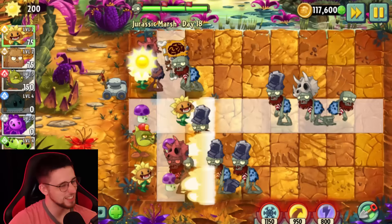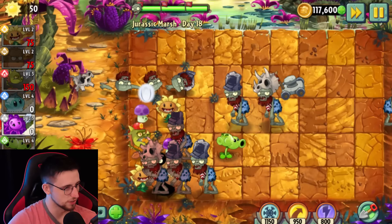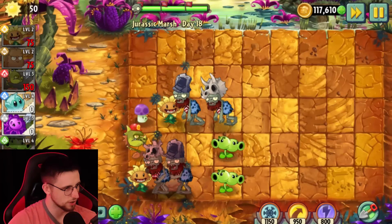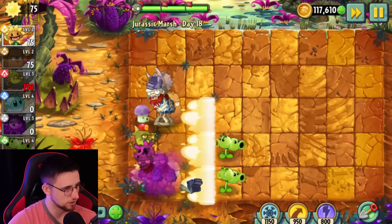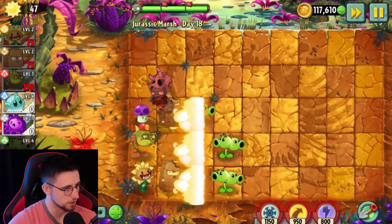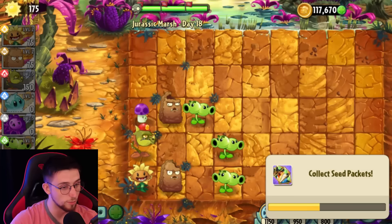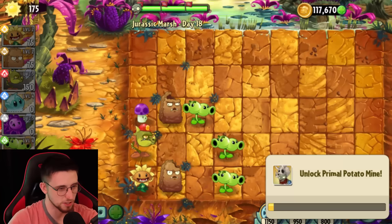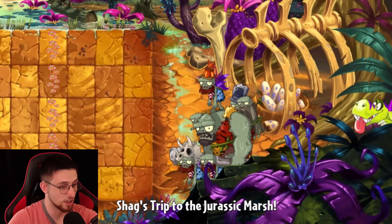I have to say, I pictured this going a bit better — it's not exactly gone swimmingly, has it? If I can sandwich him between the Snapdragon and Split P, he should die relatively quickly. I have a rather serious problem with this bottom lane — I'm having to live off one Primal Sunflower here. We barely survived that one — look at how close it was. I lost all my lawnmowers. I couldn't even begin to keep up with that. This new plan seems to be working a right treat — about as well as a glass baseball bat.